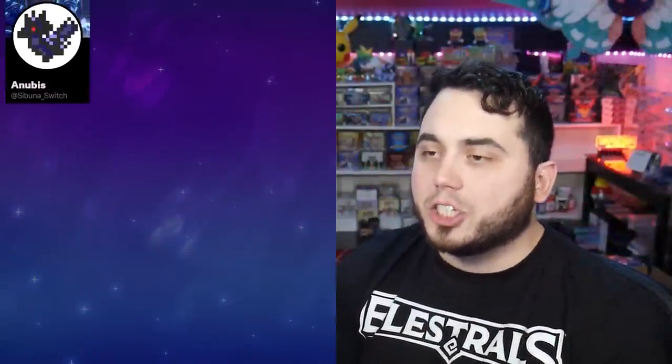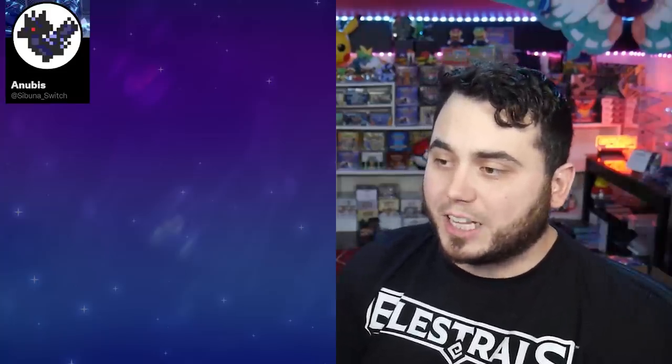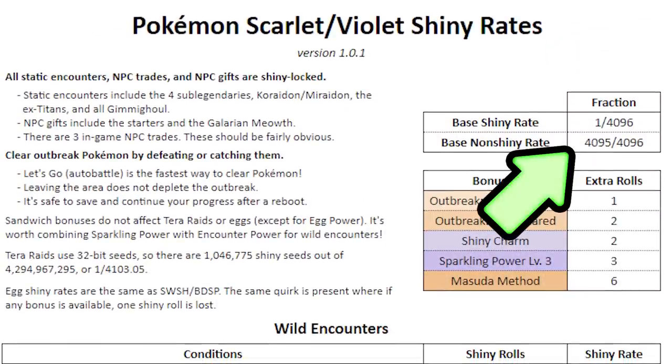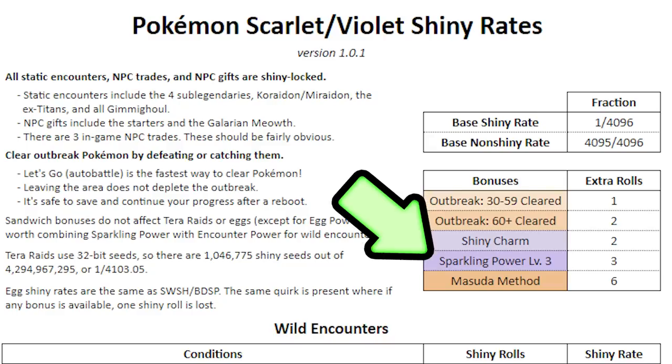The first thing we're going to look at is Sabuna underscore Switch putting out the datamine Shiny hunting rates. There are a few different methods I'm going to cover, and you can use the chapters in the description below to see exactly what they are. Our base Shiny chance is 1 in 4,000, and you've got a couple of different things you can do to increase that chance. You can utilize Outbreaks, which are back from Pokemon Legends Arceus, that will increase your chances pretty significantly based on the number of Pokemon you've cleared.